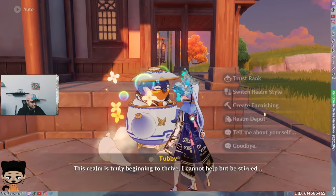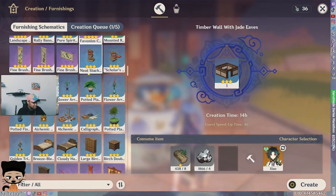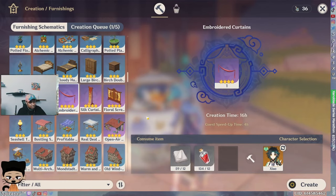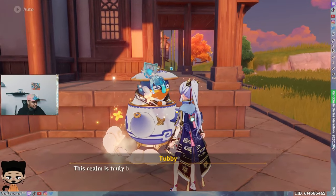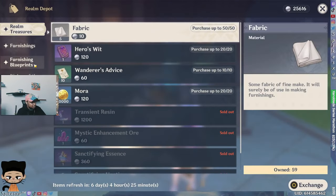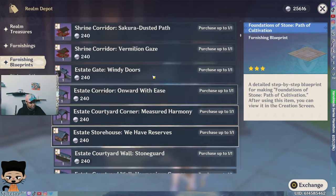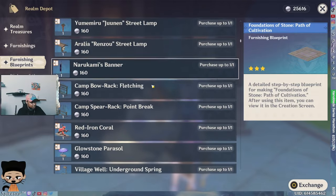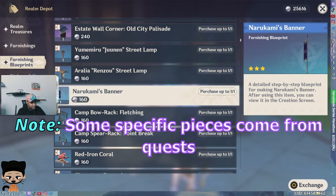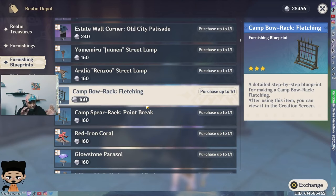Go to Create Furnishing and find the one you need. If you don't have it in your crafting list, go to the shop, go to Furnishing Blueprints, and look for it in the blueprint section — if you don't have it yet, it'll be there. Buy the blueprint and now you can craft that specific piece to complete the set.